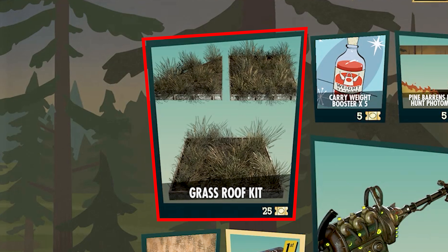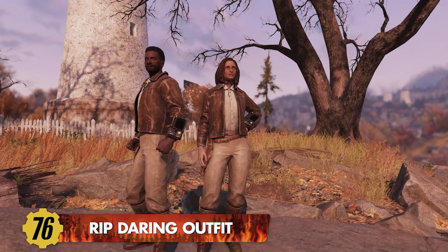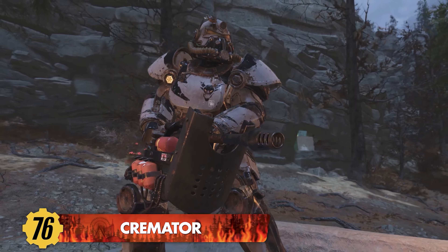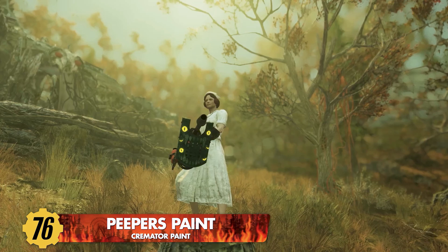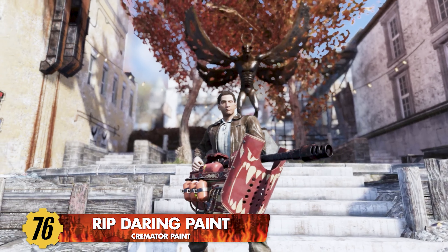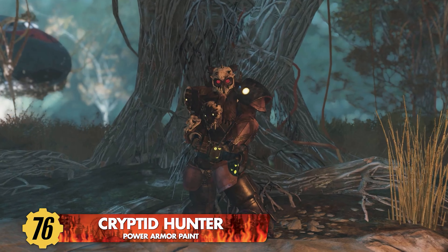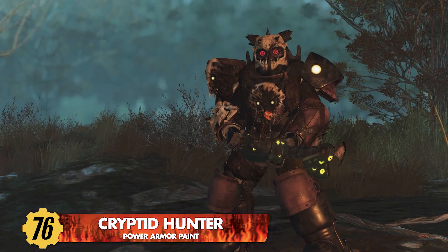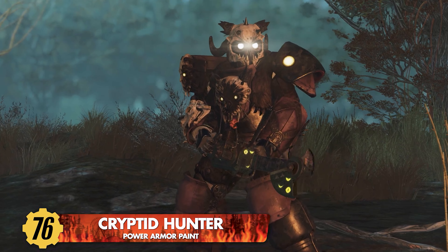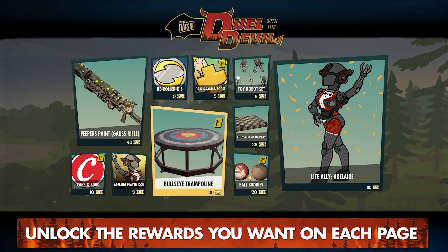We no longer have a scoreboard, just a load of pages or something. Oh well, at least the rewards look great, and Rip Daring is back in the new Season 16 Duel with the Devil. In the latest season preview, we get to see Rip Daring entering Atlantic City on another cryptid hunt. Although we have already seen some of the rewards, I'm loving the new Peepers paint that can be applied to the Cold Shoulder, which is one of my favourite weapons in Fallout 76, but also some damn cool-looking grass roof tiles for camp builds.